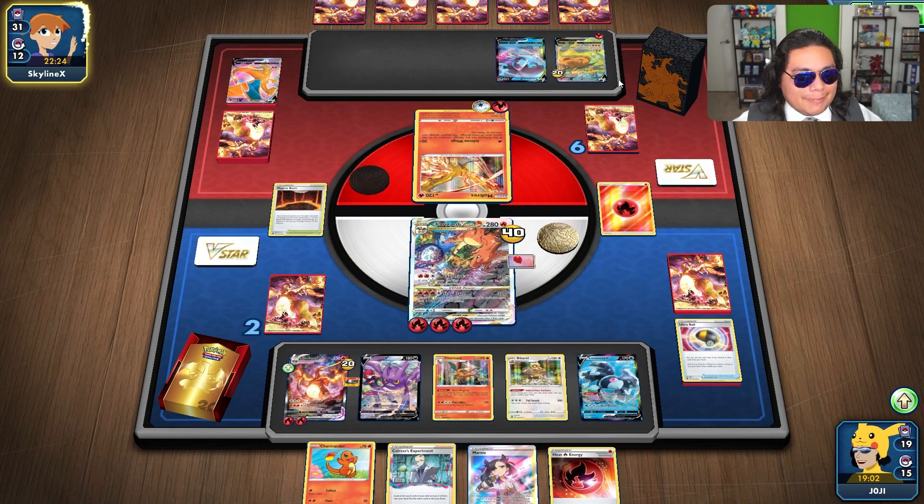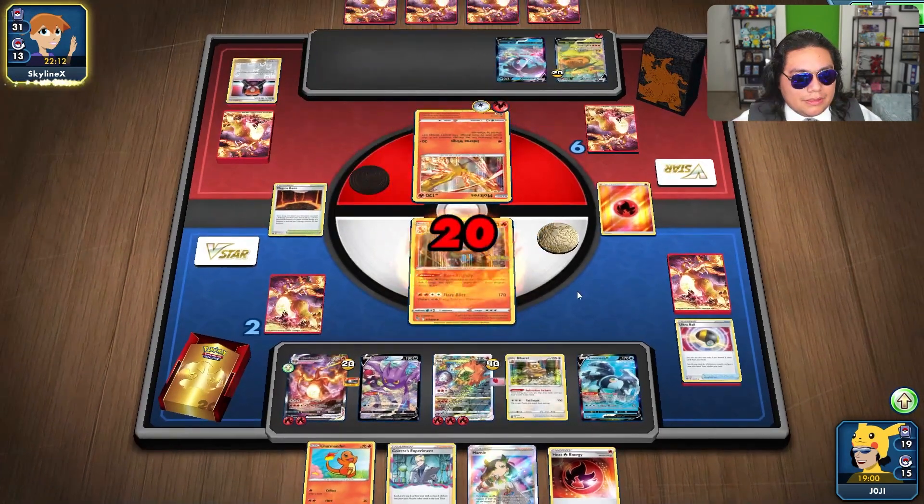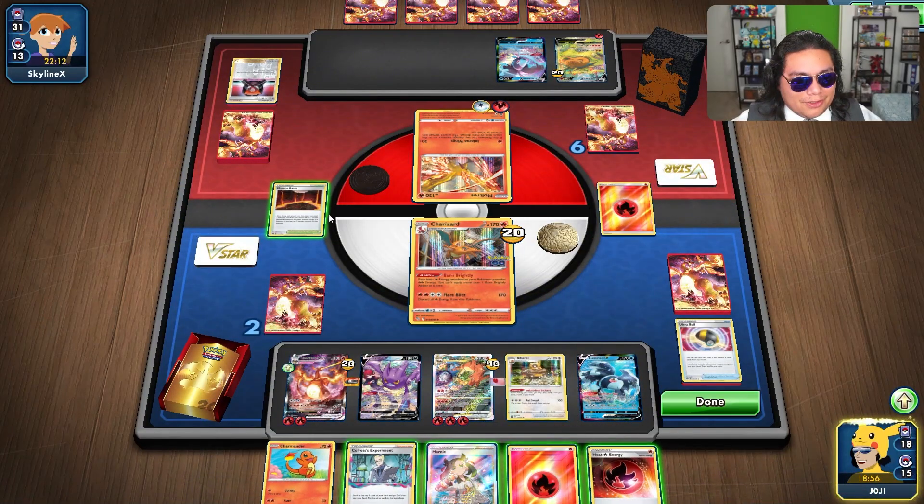I think their play should have been to grab Professor's Research instead of Boss's Orders. Maybe their hand was just too good. This is not good. Well, never mind — it just kind of fizzled.